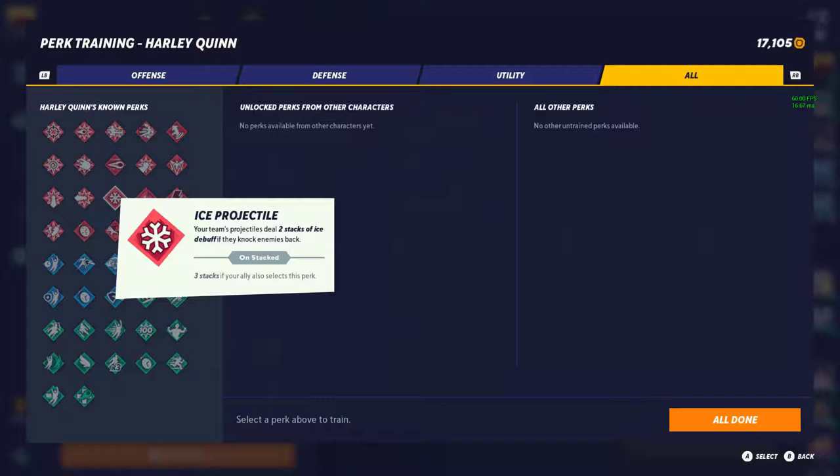Ice Projectile gives your team's projectiles 2 stacks of ice debuff when knocking back enemies, and 3 if your ally also runs it. This perk is incredible — definitely tier 1. They've been tweaking the ice debuff and I hope to see a nerf honestly. Getting even one tick of ice on you is enough to slow you down and change your whole gameplay — you really can't do anything besides dodge and jump away. If you have projectiles in your kit, run this 100%.